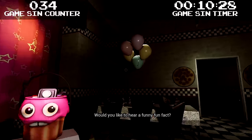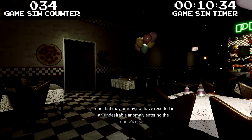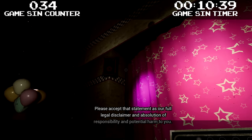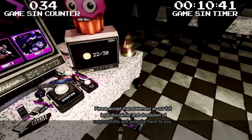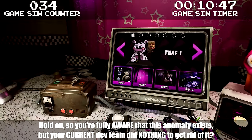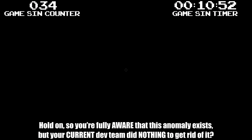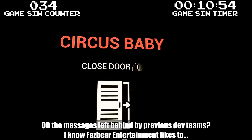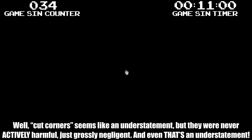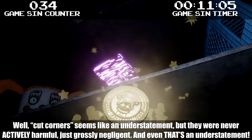Would you like to hear a funny fun fact? One of the previous development teams made a hilarious mistake, one that may or may not have resulted in an undesirable anomaly entering the game's code. Please accept that statement as our full legal disclaimer and absolution of responsibility. So you're fully aware that this anomaly exists, but your current dev team did nothing to get rid of it? Or the messages left behind by previous dev teams? Fazbear Entertainment likes to cut corners — but they were never actively harmful, just grossly negligent. And even that's an understatement.